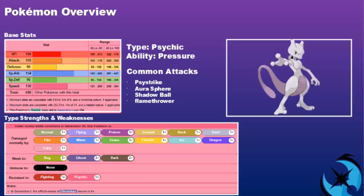Mewtwo also has access to Taunt and some other really good supporting options. Because of its psychic typing it is weak to Bug, Ghost, and Dark; it has no immunities, but does have resistances to Fighting and Psychic. Its base stat total is a huge 680: 106 HP, 110 Attack, 90 Defense, 154 Special Attack, 90 Special Defense, and 130 Speed.